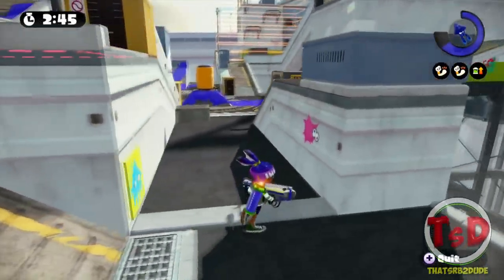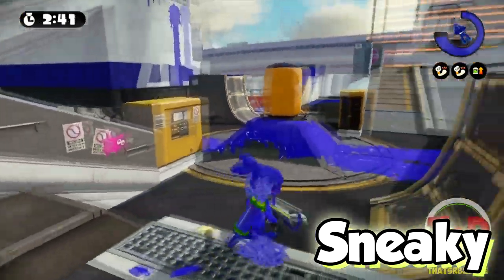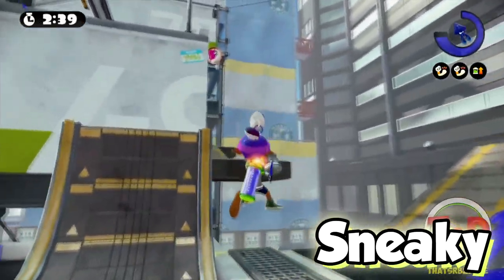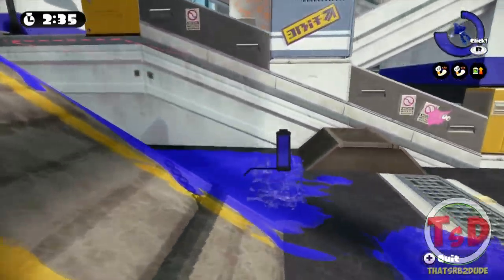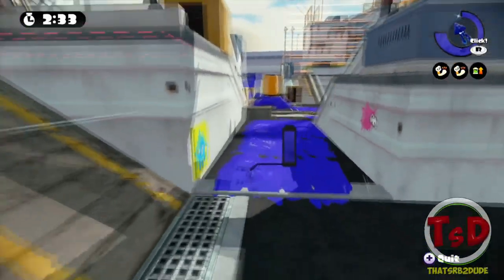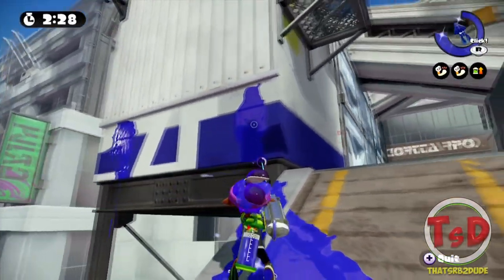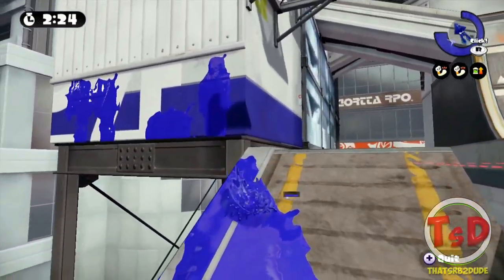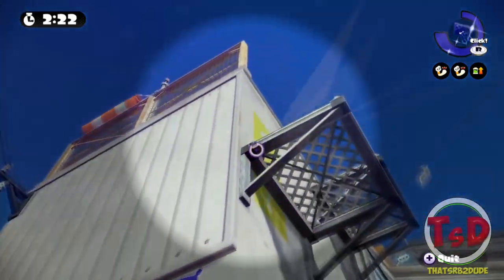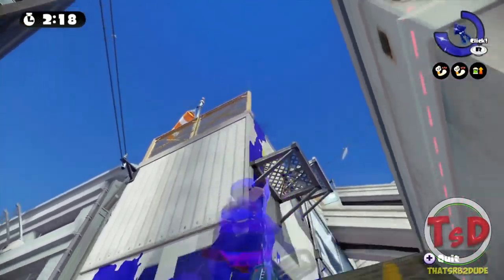This entire area, including that ramp over there, is known as Sneaky. In tower control, this area is a lot smaller, but it's pretty much called the Sneaky area. It's another way of trying to flank around — you can actually get up into Overlook if you're sneaky enough, no pun intended. In tower control, you don't have the ramp there; it's just a little platform, and it's a lot harder to get up to their Overlook when the platform is that small.